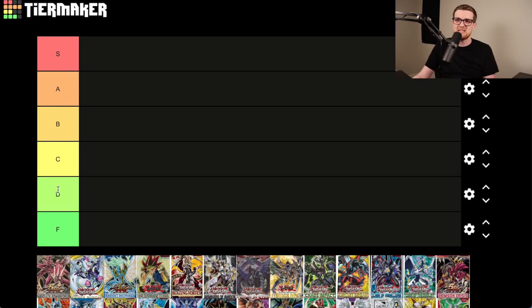Here are the tiers: S, A, B, C, D, and F, which is the worst. S is obviously the best. An S-tier set is going to have so many heavy hitters that it just ascends and nothing can really beat it. An F-tier set — well, we'll get to those when we get to them.